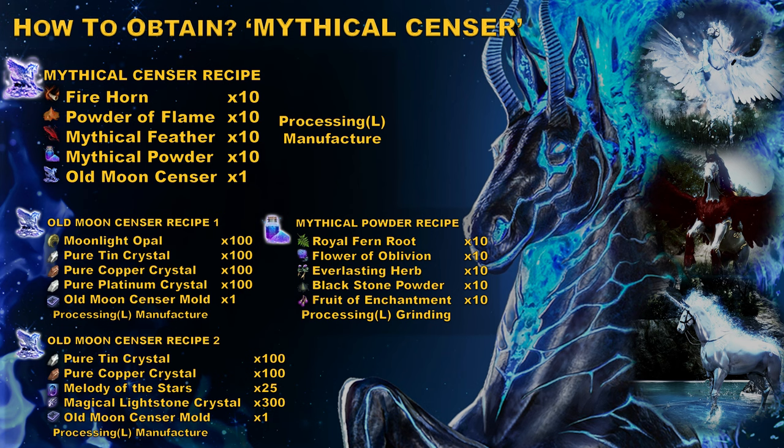The next item is mythical powder. To craft this you will need: 10 royal fern roots, 10 flower of oblivions, 10 everlasting herbs, 10 pieces of black sunflower powder, and 10 fruit of enchantments. The royal fern root is the most problematic item in the recipe because it is time-gated — we can only get it through daily and weekly quests.